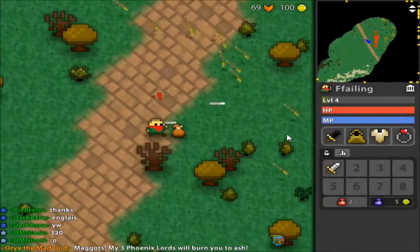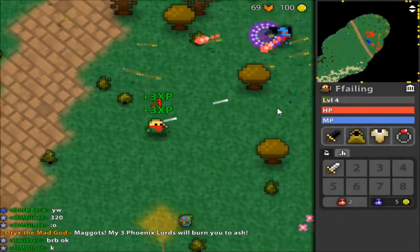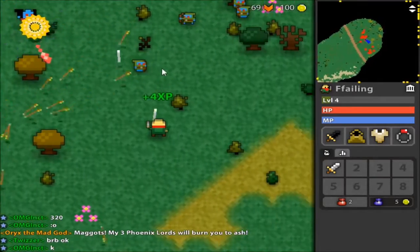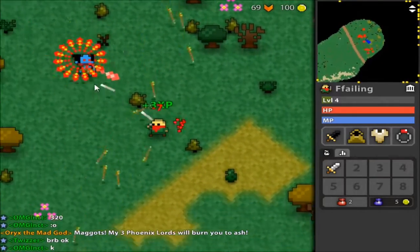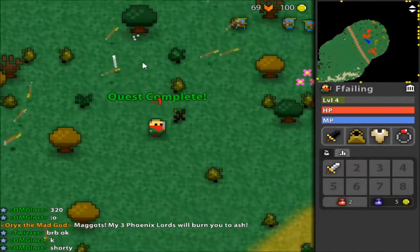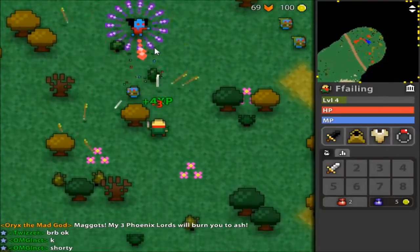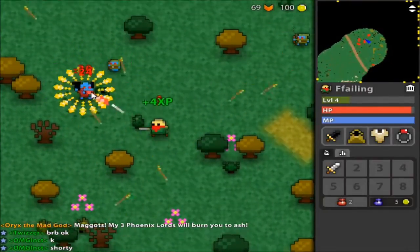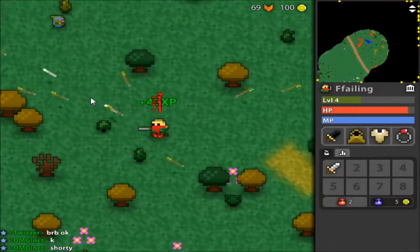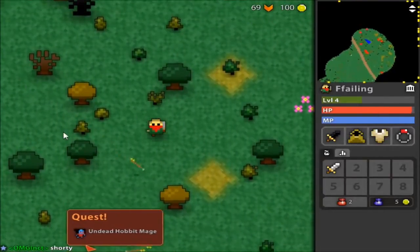I'll try invisibility in a little bit, but for now I'm able to get a quest marker—remedy tomes. Something I would have liked to have gotten on my priest but didn't. Quest complete again! I'm not taking as much damage because I've got some really good studded leather armor.